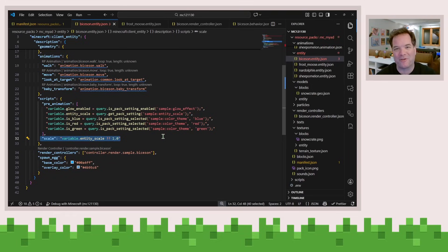The Molang experts amongst you will know all kinds of clever and interesting ways to take advantage of this that are probably much more magnificent than what I just showed you here. But this is just a very quick start on getting started with pack settings. The other thing we've worked to do is make sure that you can localize it.